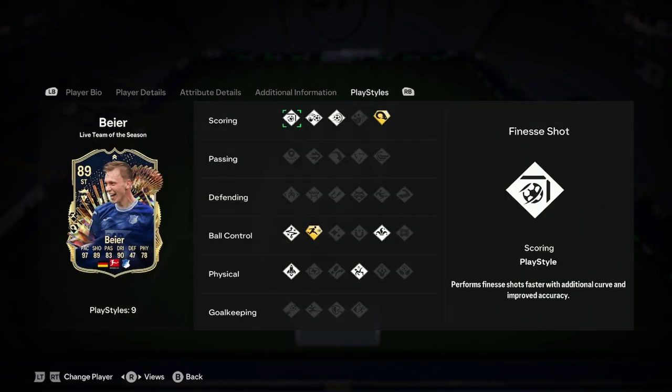We've got Finesse Shot, Chip Shot, Power Shot, Power Header Plus, Rapid Plus, Technical, Quick Step, Acrobatic and Trickster — so great play styles there, really really nice on the play styles.